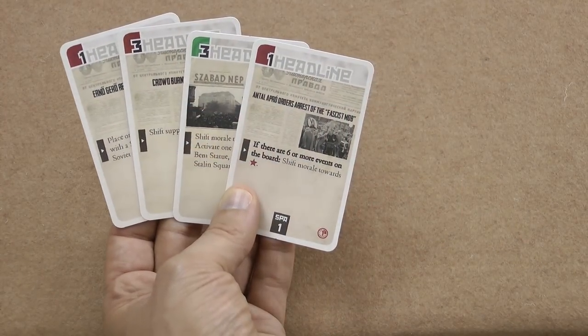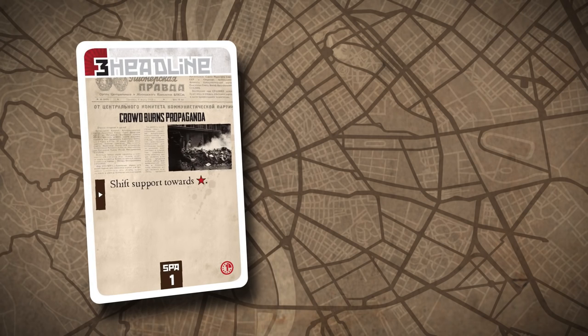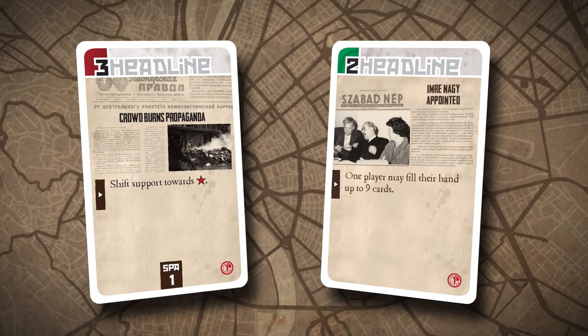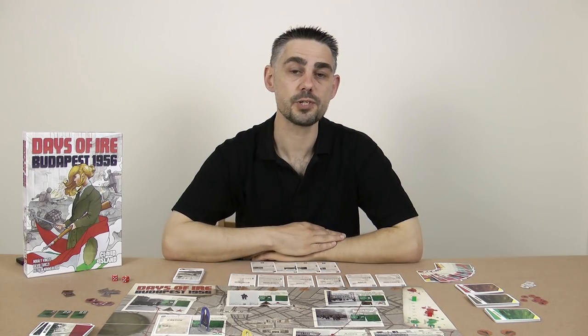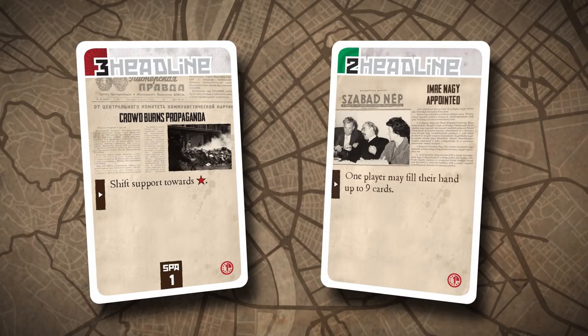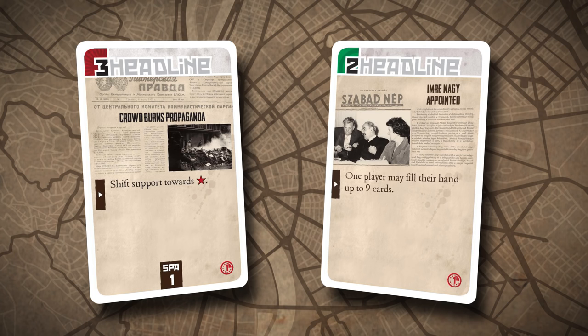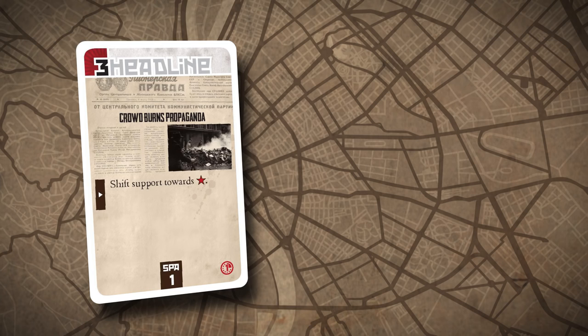The first step of the Soviet phase is where the Soviet player gets to play headline cards from their hand. There are two types of headline cards: red ones, which are good for the Soviet player, and green ones, which help the revolutionaries. This card play mechanic is quite clever. When playing a red card, the Soviet player can either choose to gain the command points shown in the top left, or perform the effect on the bottom half of the card. When playing a green card, the Soviet player gains the command points shown, but also gives the revolutionaries the ability on the card. Alternatively, if the Soviet player doesn't want to give the revolutionaries the ability, they can discard the card to no effect, but then they don't get the command points on it.